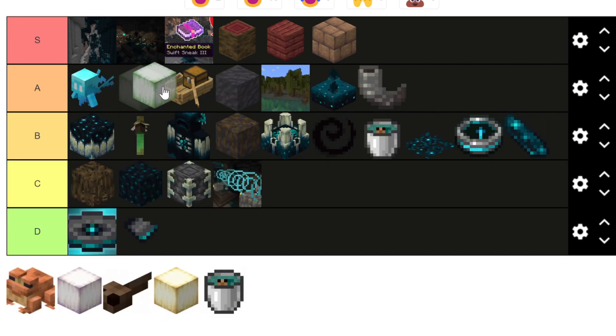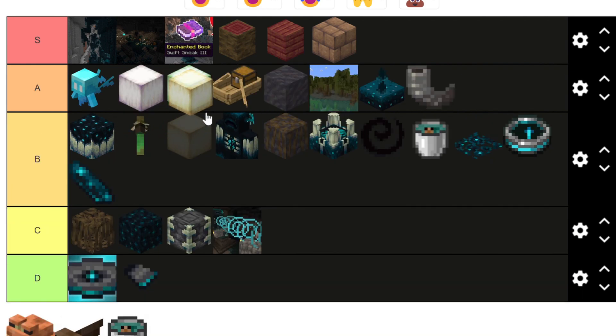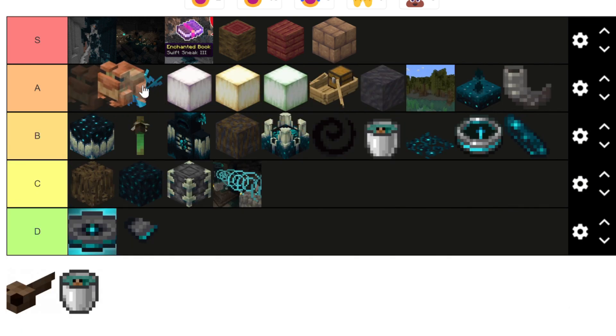The Froglights — I like Froglights so I'd put all of them in A tier. Another light source is always cool, they light up to level 15 I think, they can make some pretty good builds, and they're harder to get which I like.